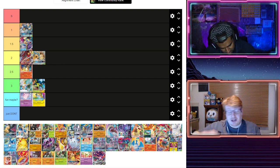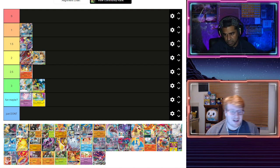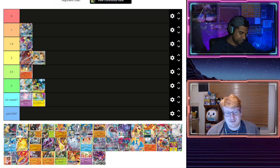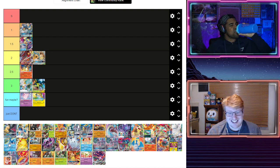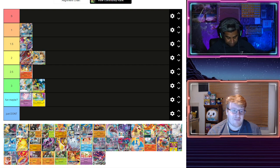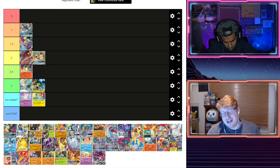Without Zarude the deck had no win condition to be perfectly honest, so Zarude is amazing for it — but it doesn't change the inherent typing weakness. You're leveraging turns to build up your Rillaboom and make the big Vmax, and it plays strangely tempo-wise. Grass is also heavily resisted right now in the format as well as being hit for weakness, so typing is a huge shame. I don't think it'll climb the tier list massively. There's basically no reason not to be playing a Welder deck right now — Centiskorch and Blacephalon seem so well placed.